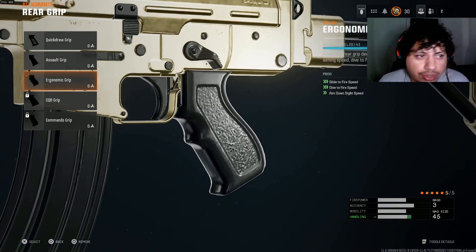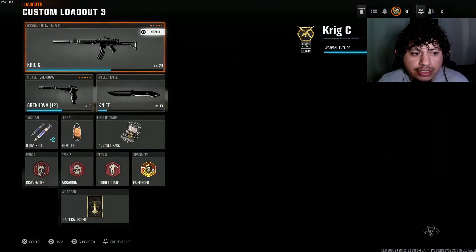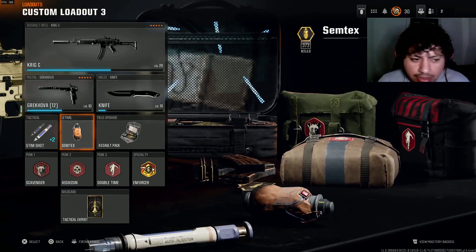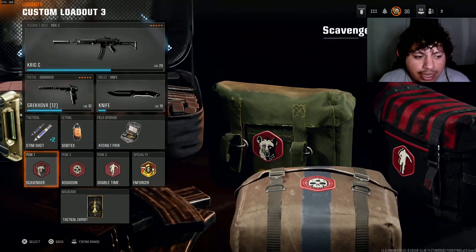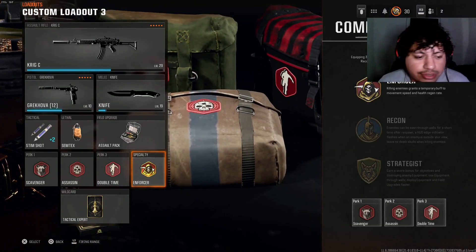And then for the last attachment on the rear grip, we're gonna be using the Ergonomic Grip. It's gonna give you that slide-to-fire speed, dive-to-fire speed, and also that aim-down-sight speed. You definitely want to put this on — it's gonna make you feel more elusive around the map. My pistol is the Crehova, my tactical and lethal are the same, my field upgrade, and I use all the red perks, and my specialty is the Enforcer.